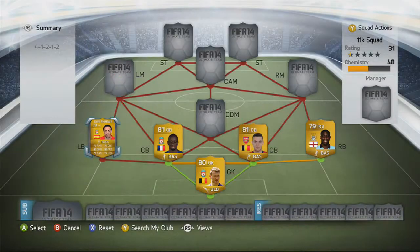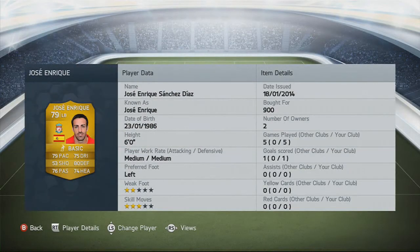On to probably one of the weakest players in the team, Jose Enrique. 79 pace, 80 defending, 74 heading. He's got no really outstanding stats, but he's got freestyle skill moves and he's 6'0". I only picked him up for 900 coins.